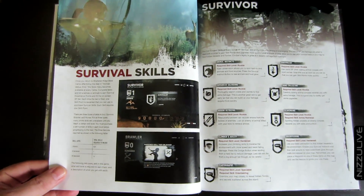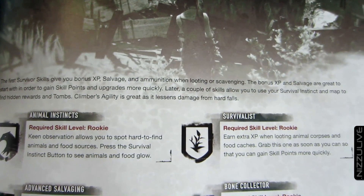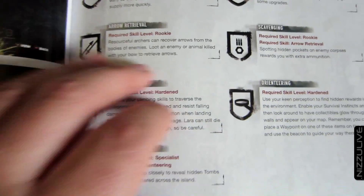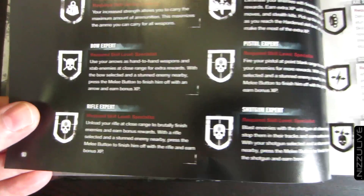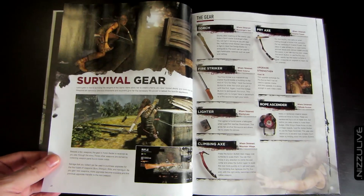Dodge and roll, ranged combat, taking cover, hunting - all of the areas on the island are inhabited by animals. Defeating them gives you XP plus skills, and you can also gain salvage. Here are the survival skills: as you play you'll reach a point where you can start earning XP and leveling up. These are the different skill levels - survival, hunter, and brawler being the highest - and as you fill up your XP bar you can unlock or purchase skills.